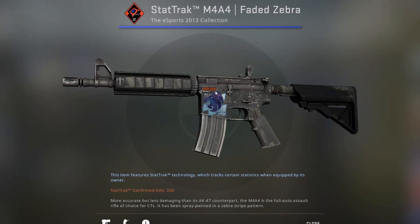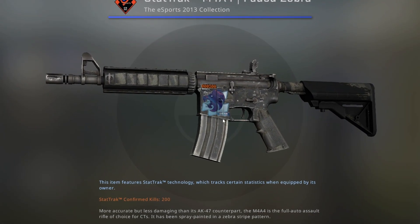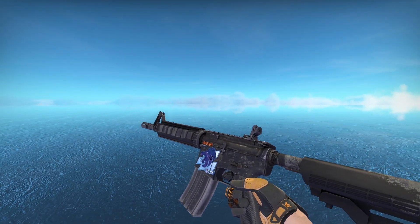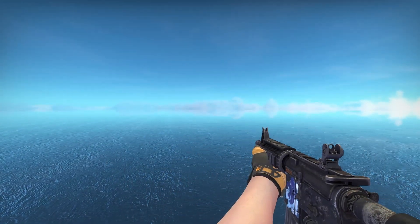And for some reason it has a North Atlanta 2017 holo on it. And if we take a look in-game, it looks pretty much identical to the normal M4A4.